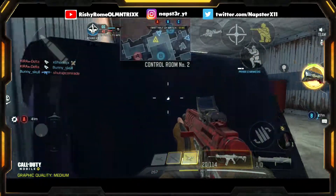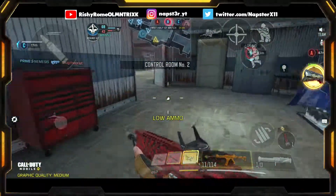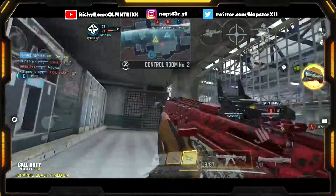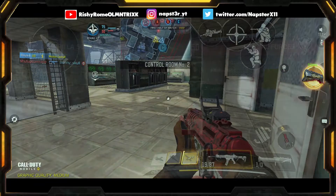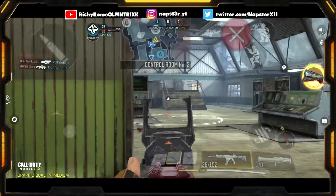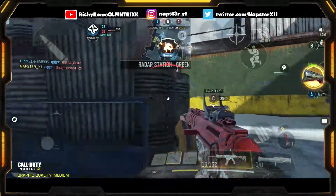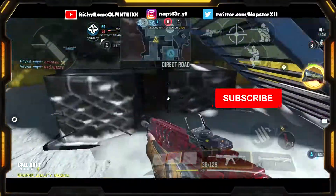It looks like the spawns are kind of flipped. My teammate is going to C, so let's go from this side. They're on B — my teammate is already there so we can go ahead and cap B. The round is over. We are 8 and 3 at the moment. I'm playing passive, trying to aim for as many kills as possible and reduce the amount of deaths. Nice headshot on the head glitch! My main aim is to reduce deaths and focus more on kills.